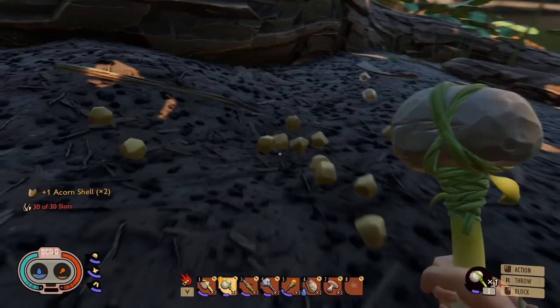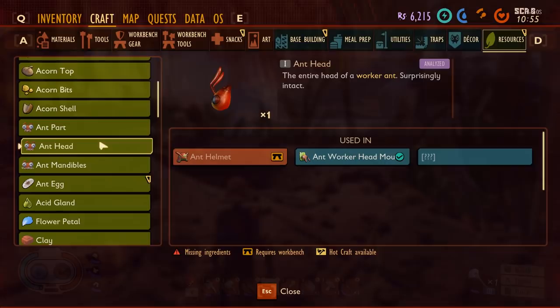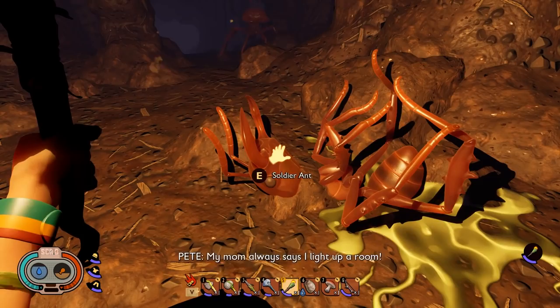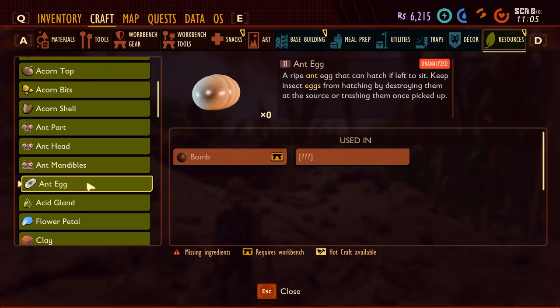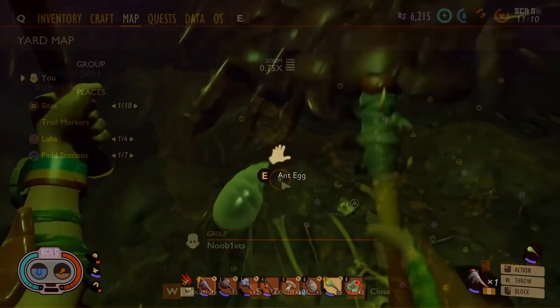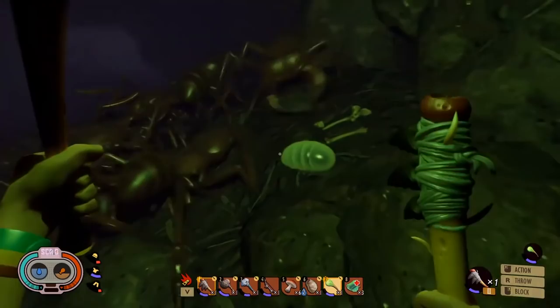You can get ant parts and ant head by killing the smaller worker ants. The mandibles come from killing the bigger soldiers. You also get acid glands. But you can only get ant eggs from an anthill nest — this is what the anthill looks like. It's in the desert area, next to the research centre. Eggs will only spawn in the anthill if you've killed enough ants on the outside, so they've got to lay more to replenish their numbers.